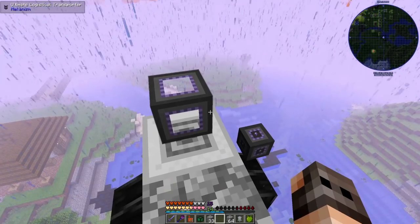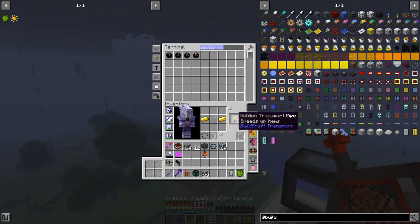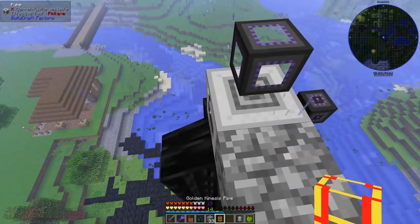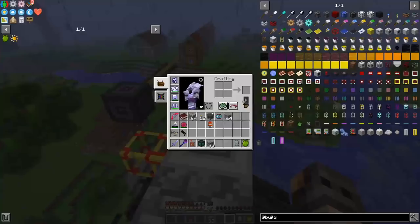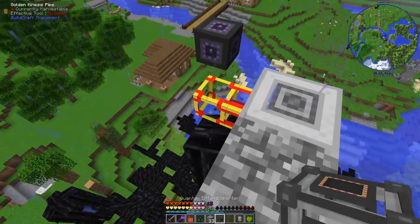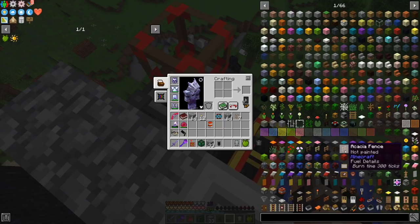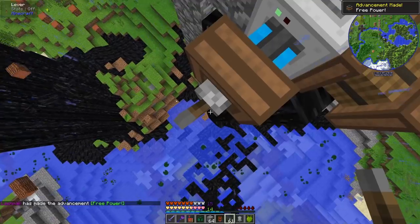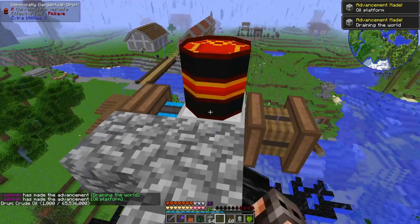Normally you should power the pump with redstone engines, but I'm thinking we use an ultimate universal cable from Mekanism — except it won't connect. There might be a solution: make a golden transport pipe and upgrade it with redstone to get a golden kinesis pipe that transfers energy. This is called an ultimate universal cable — it can handle RF, EU, and joules. It works on MJ, so you want engines, you get engines.